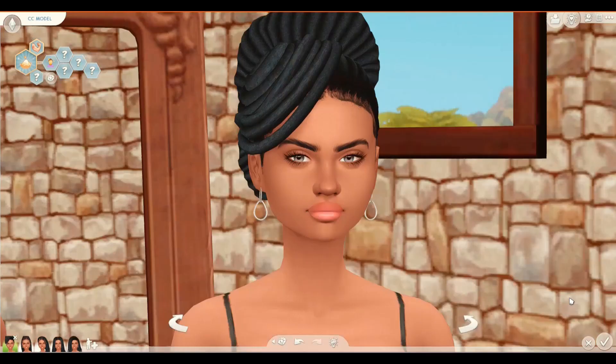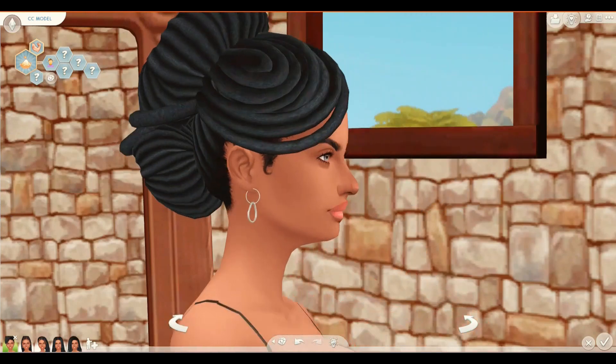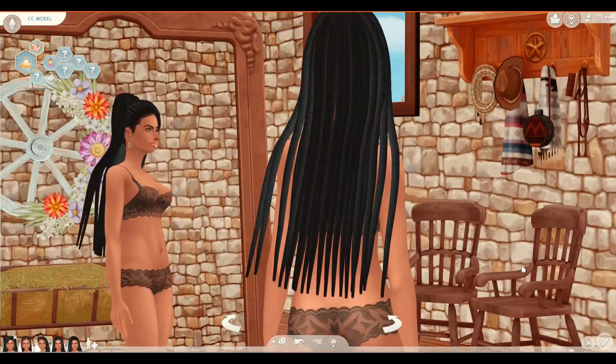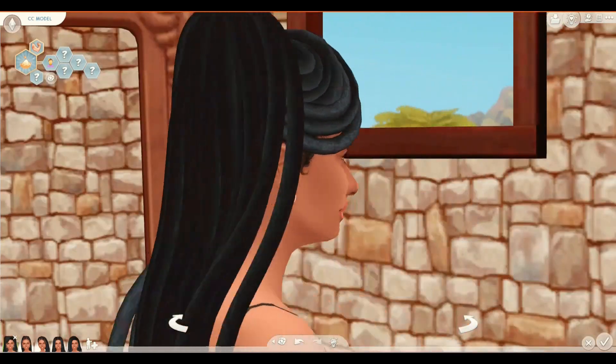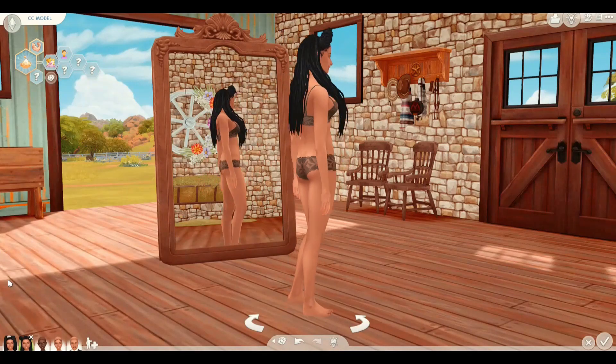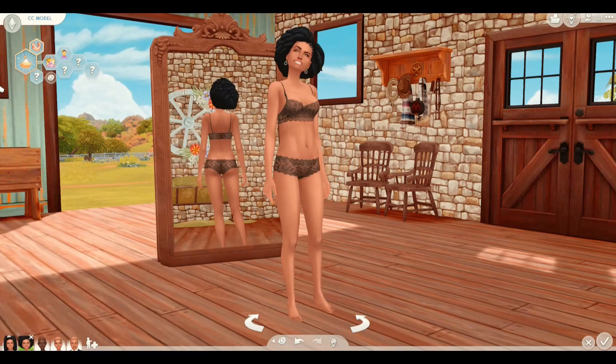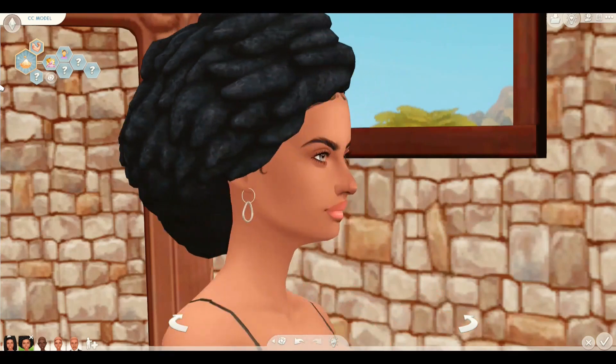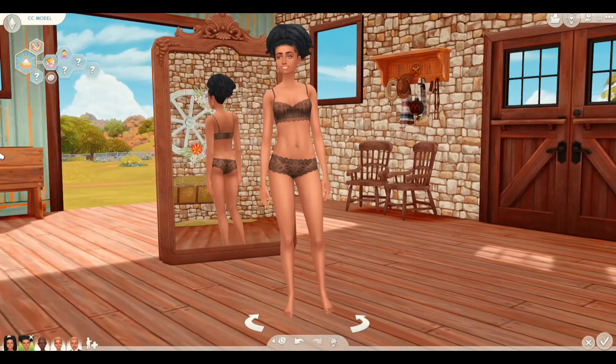What I also liked about this pack is that a lot of the hairs — like this one with the three knots and the rest of the hair down — are styles you don't even realize you need until you see them. There are a lot of afro hairstyles in my game already, but not one where the hair has side braids, cornrows on the side like that. That's different.